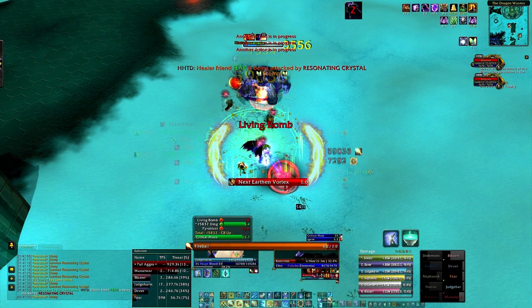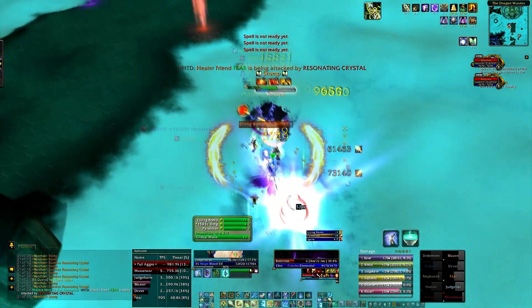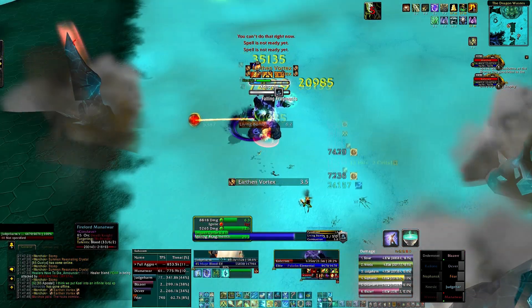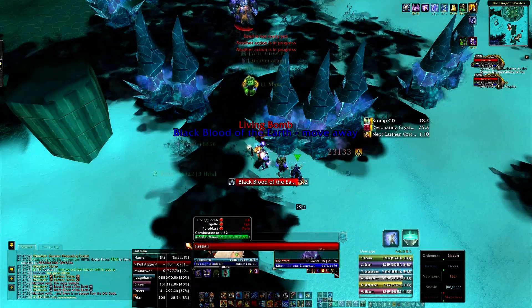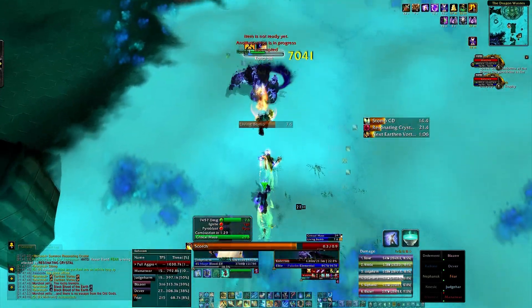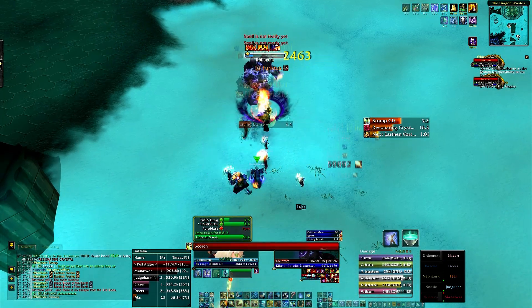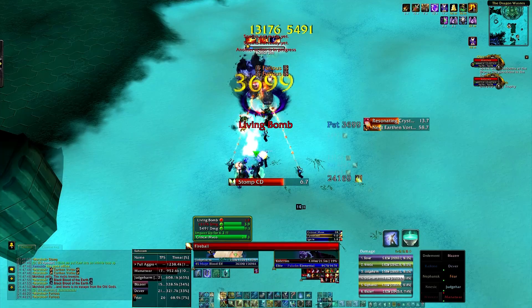Lastly, just before he casts Earthen Vortex, refresh Living Bomb if there is less than 6 seconds remaining on its duration, as you will be unable to cast during this time. Also, as a note to all ranged, during Black Blood if you stand slightly to the left or right of a pillar cluster, you will take no damage and can still freely cast at the boss.